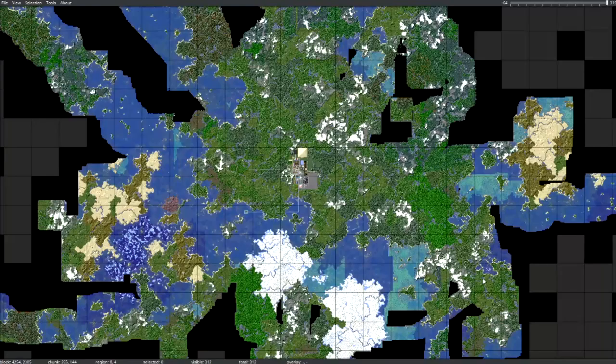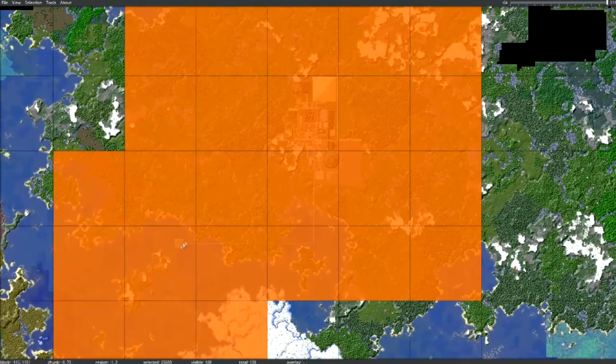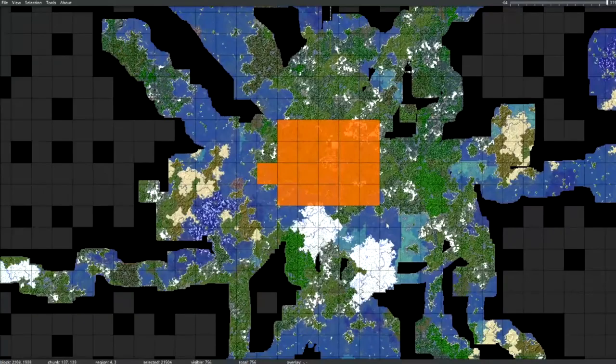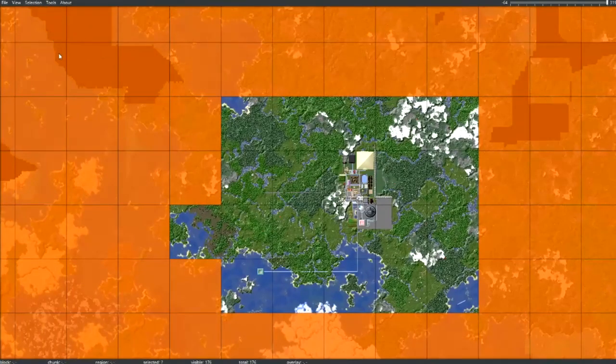I'm going to spend a little bit of time selecting everything I don't need and then I'll show you guys what I'm doing. So I think I've made my final selection. I have gone a little bit past my base just to be sure, but I've got everything in my main base. I went all the way to spawn because I want to keep spawn the same. I went all the way to my guardian farm. Everything else I'm going to delete because there's nothing that I particularly need — it'll reset my deserts and my ice spike biomes, but it's not really a big deal. So I'm going to do select invert, which basically grabs everything that I don't want, and then I can go to delete selected chunks.